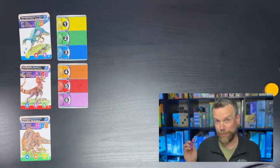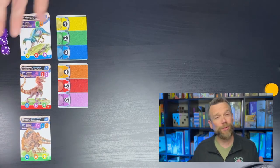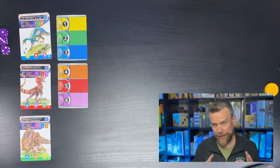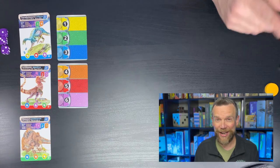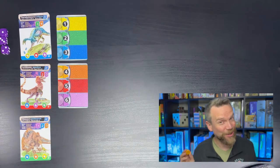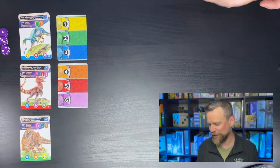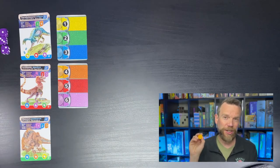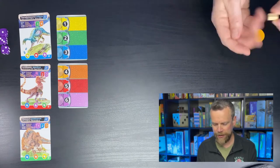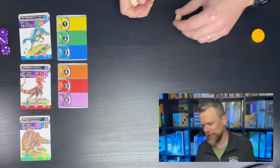I happen to have a box of six-sided dice just for this purpose. In the rulebook they use coins as counters, but I have more games than money, so I pulled some round colored counters and little houses from Caverna as my action counters.